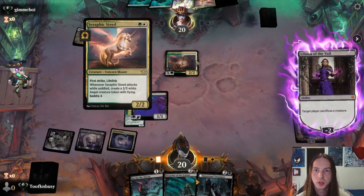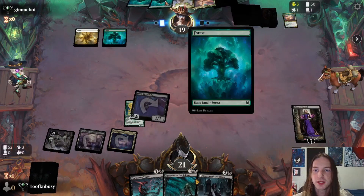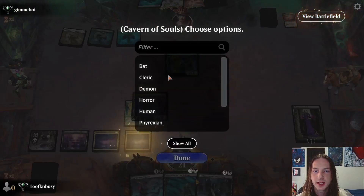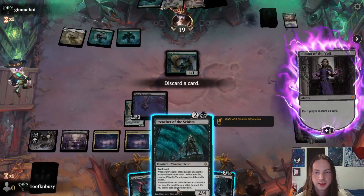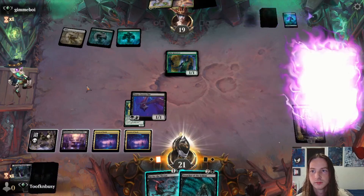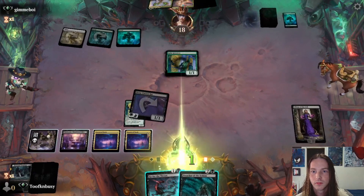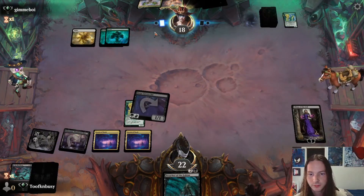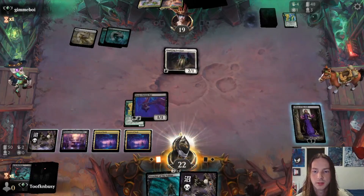Minus two the Liliana, attack for one, we gain a life. What's it going to be? Gallagreeter plays a land, ends the turn. Get down Cavern of Souls naming Vampire. Plus the Liliana, we'll discard the Graveyard Trespasser — I love the Preacher of the Schism. Go for the Throat on the Gallagreeter — you're not gaining anything tonight. Inspiring Overseer gains a life, draws a card.